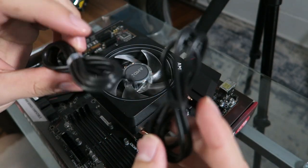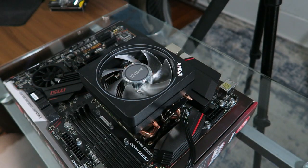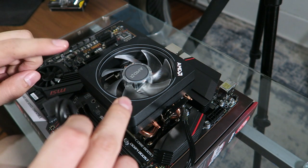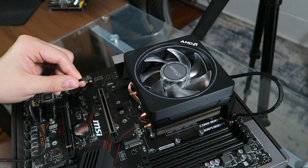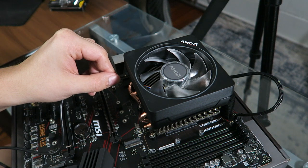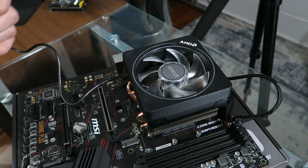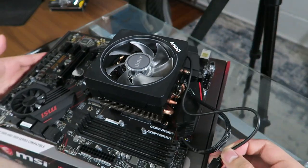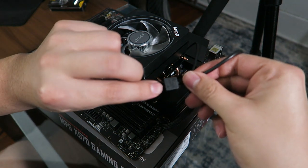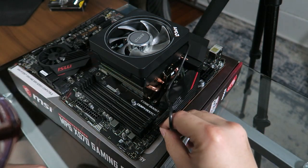This comes with two extra cables. We're gonna use this one — it controls RGB, because that's right, everything has RGB. We're going to plug this into the cooler and then plug it into the RGB header on the motherboard. There's an arrow on this, and you're gonna line that up with your RGB header.